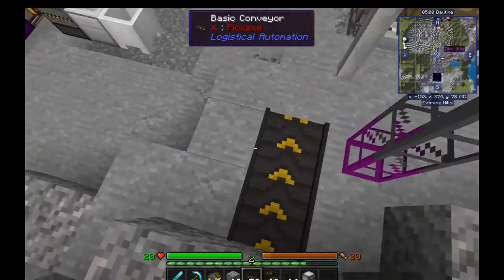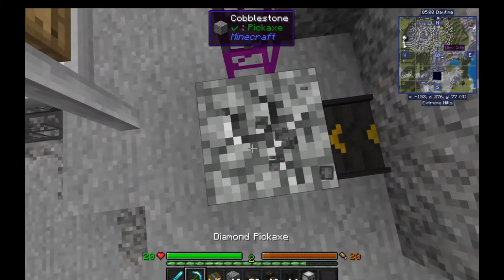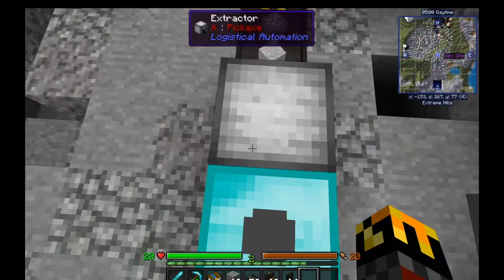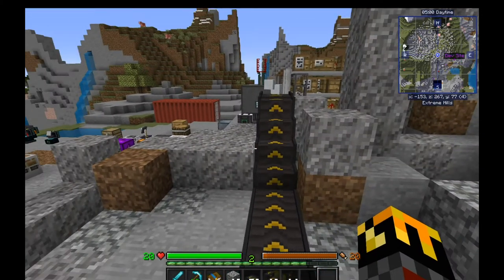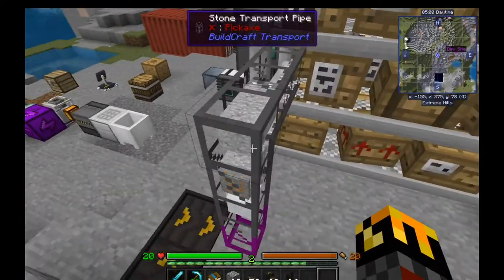Just take this and go up and into the right blocks, into the obsidian pipe. So we get our extractor — remember from my last video on the stone caveras over there? You have to face away from where your output is, so just face on the input side. It mines the items and they go into the shelf.